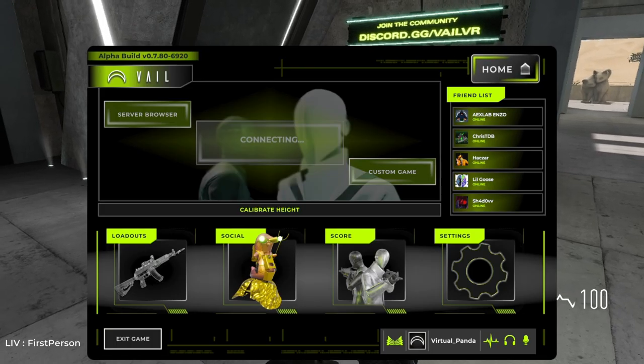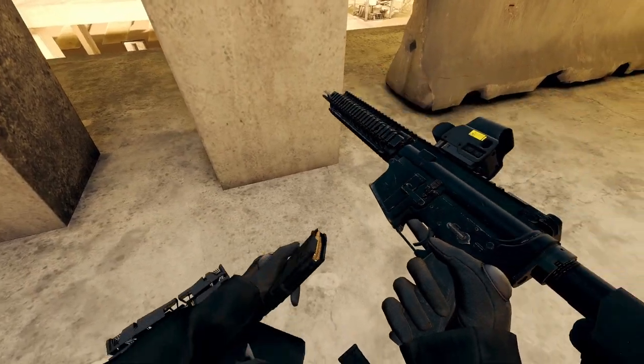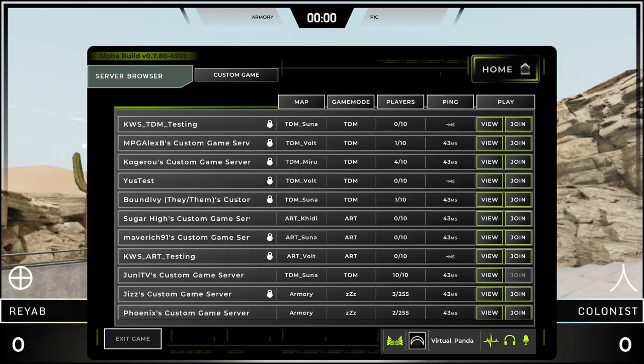There are three main ways that you can join a match. First, you can hit the matchmaking button in the middle. At the time of making this video, this feature is experimental and won't always work. If you hit matchmaking and don't automatically join a lobby within a few moments, then go to the server browser and join some games there.